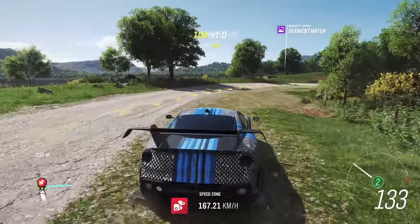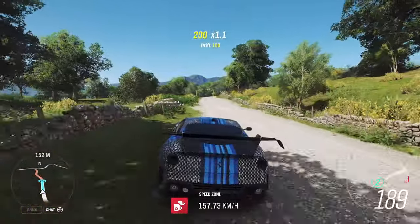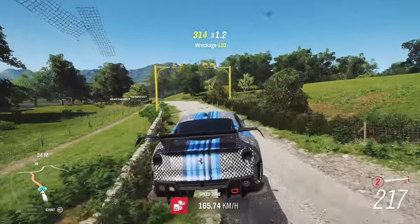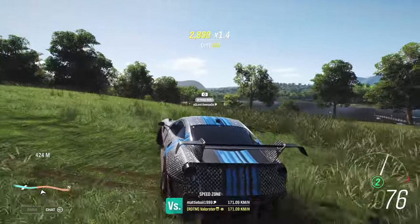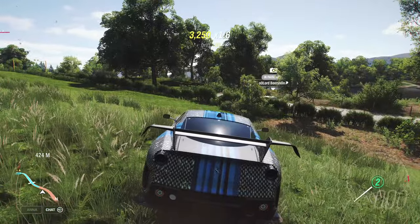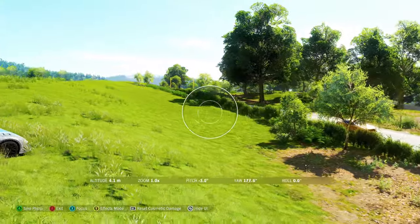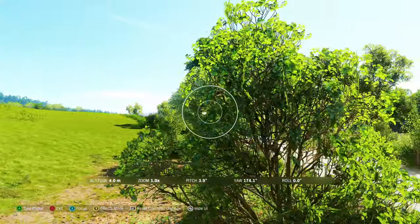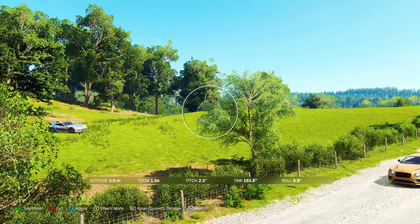You just need to be careful in the corners. The Ferrari and the Mossler have a big advantage with their extreme acceleration. I also saw that they added something from Forza Horizon 3 — you can take pictures of different cars and get two new cars. There you go.